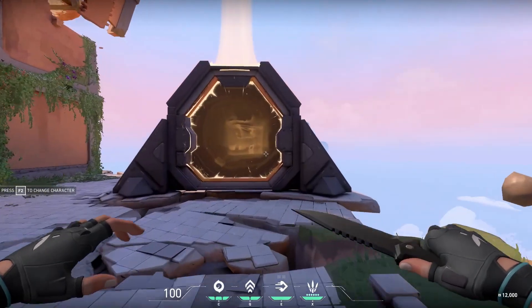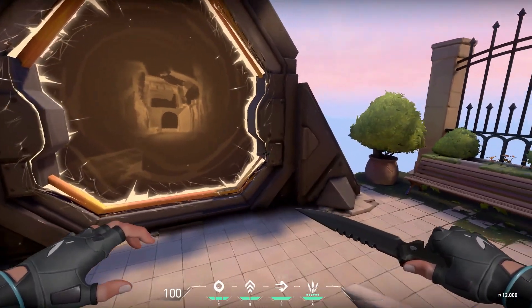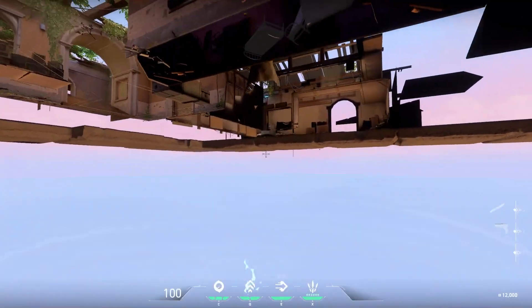Hey, what's up guys, it's Nick from Exploit Theory. Today I'm going to show you how to get out of the map in Valorant. For this first glitch, you want to come to this part of the map as Jett. You should be able to use her boost up ability to explore underneath this section of the map.